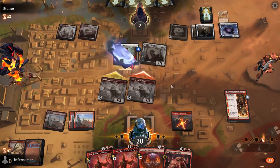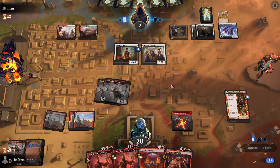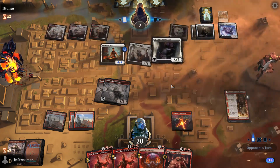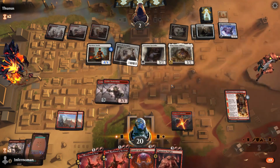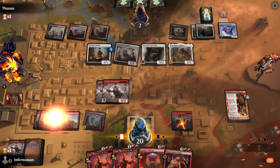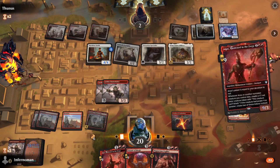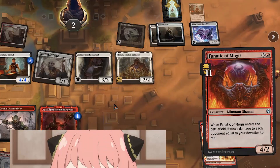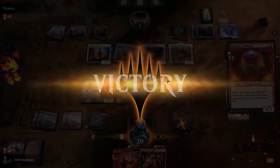Opponent is down to two and we literally just need one more land to win. They play Extraction Specialist to bring something back, but it's not enough. Then we find Nycthos — perfect. We tap for all that mana, put out Annex Harden in the Forge as a 12/4, and just finish off the opponent. That's the dream scenario — game one, win.